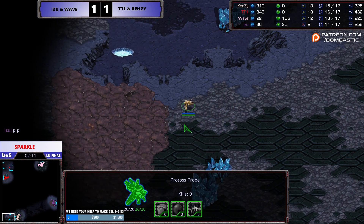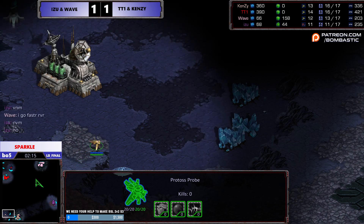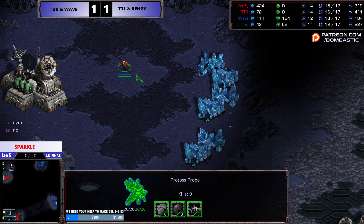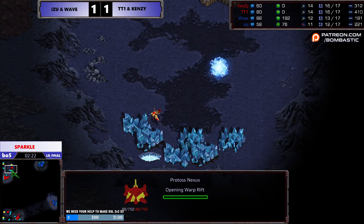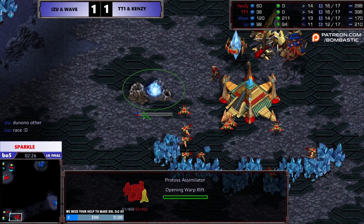It's not favorable for Terran. It's most favorable for Protoss, and then Zerg is secondary. Against double Protoss I would go for a three hatch, something wild like that — a three hatch before Pool. We have double Nexus. Oh, double Econ, there you go. Yeah, okay.